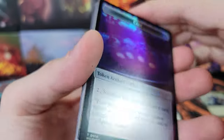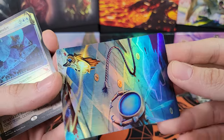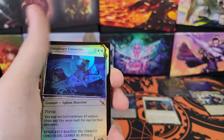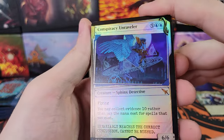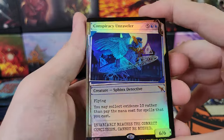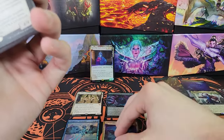Oh, some of the clues have an art card on the back now - that's right, some of the tokens have an art card on the back. Conspiracy Unraveler, Foil Showcase Mythic. That would have been funny if I pulled a serialized card and I was looking at the art card instead of the serialized.